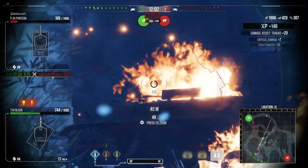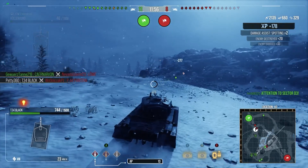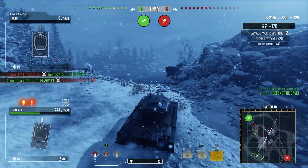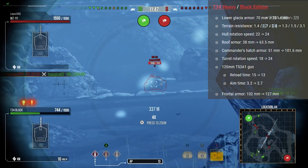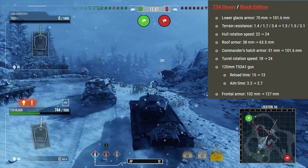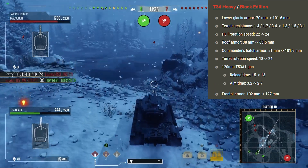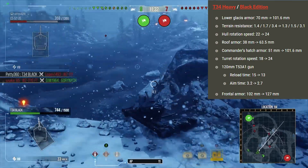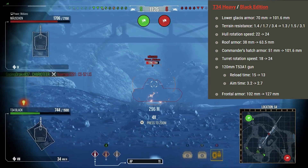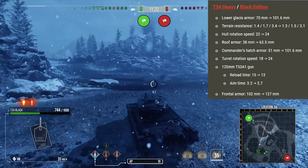It was always a fairly capable tank but it was just a chore to play. This was probably my second big tier 8 premium tank purchase back in the day, beyond the Super Pershing. The buffs include: lower glacis armour from 70 to 101.6mm — insignificant but helps it bounce a little more. Terrain resistance was improved, making it decent over terrain so you can reach positions quicker. Hull rotation speed went from 22 to 24 — a small quality-of-life change.